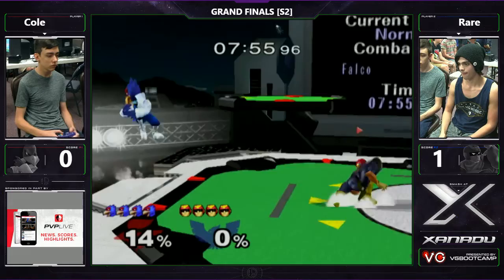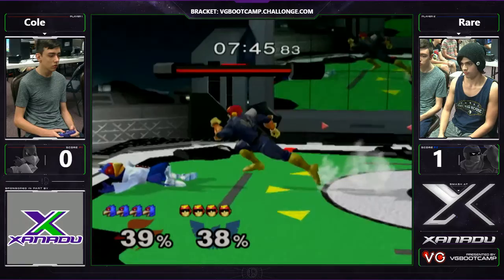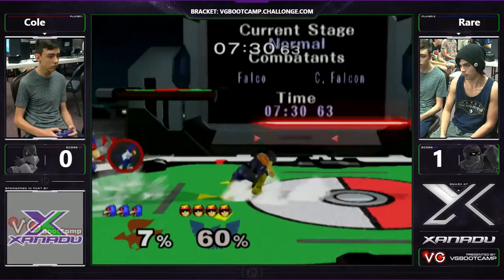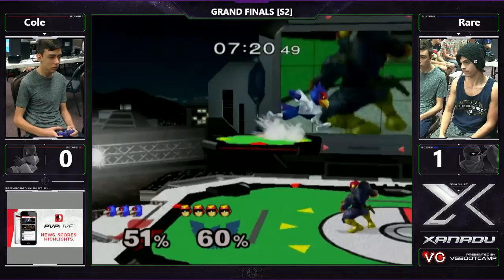FD is pretty much unwinnable for Falcon if the Falco plays it correctly — it's just such an impossible stage to get in on him. Playing it correctly means lasers and up-tilt, laser reverse up-tilt approaches, perfect pillar combos. There's really nothing Falcon can do. At least on Stadium you have the platforms to help you avoid the edgeguards and combos. But FD just hurts him so badly against Falco.